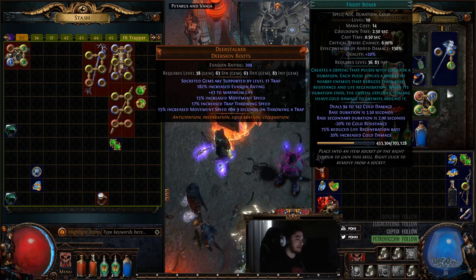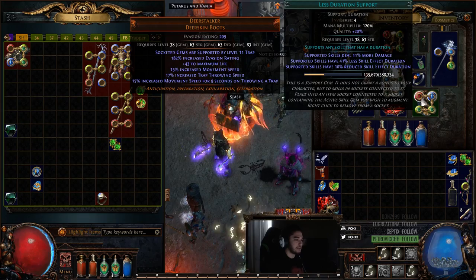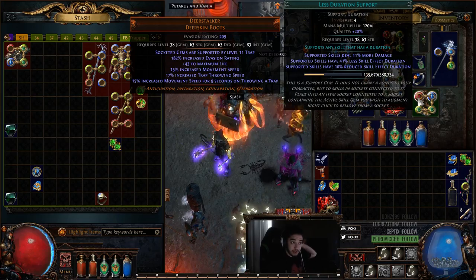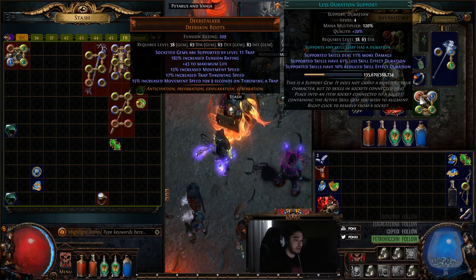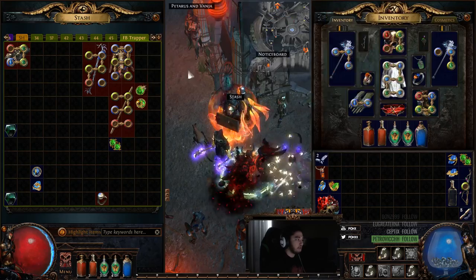The idea is having frost bomb traps as a separate link and ice trap as a separate link. The one issue with frost bomb is it has a delay before exploding, so you definitely want to link less duration to it. That's really the only downside with the build — not being able to instantly throw off your frost bomb traps.